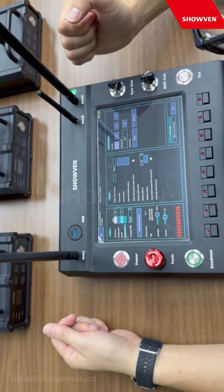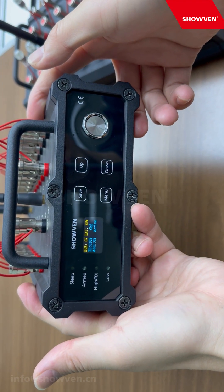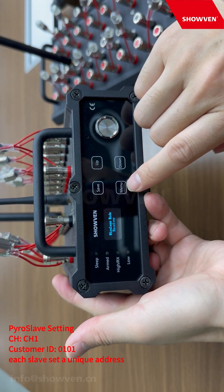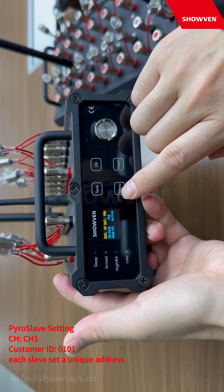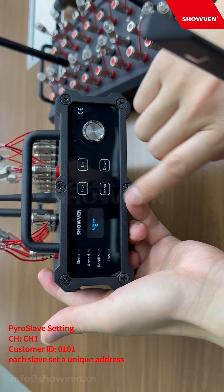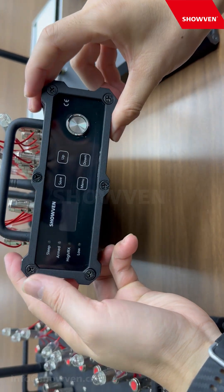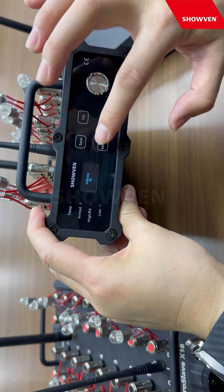Now we set and save the settings on the pilot slaves. Panel 1 save. After completing this, we set the address 0101, channel 1, and channel 2 address for the pilot slaves.